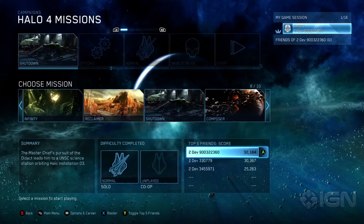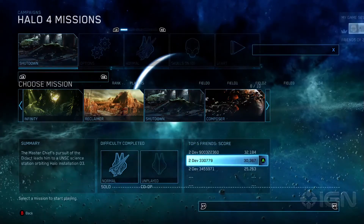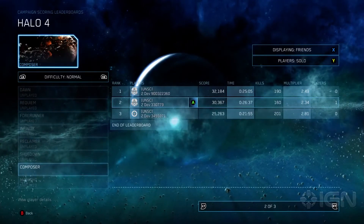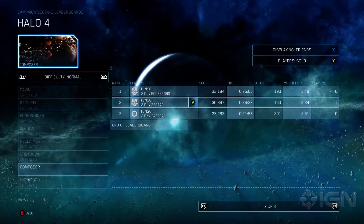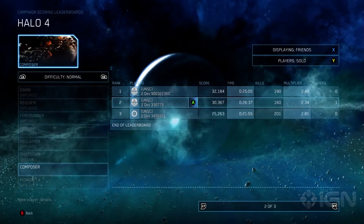This is just a small version of this particular leaderboard, but as you click on a name here, what you'll find is that you link directly to the full leaderboard for that particular mission and difficulty. And you can see some additional stats on the score, the time, kills, and things like that.